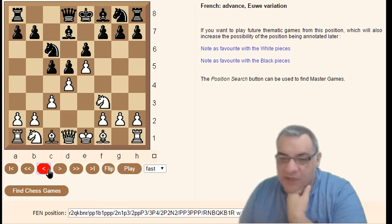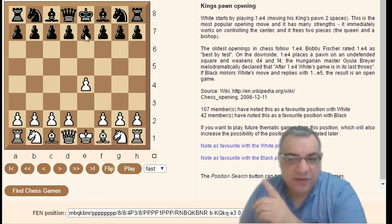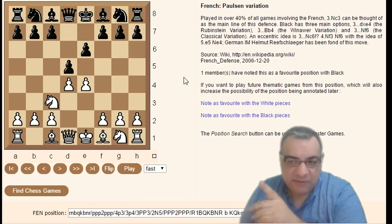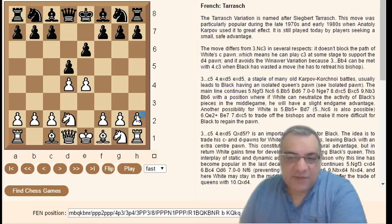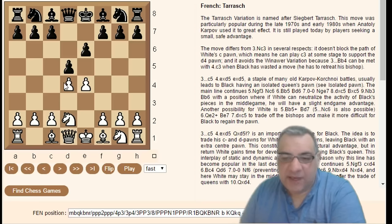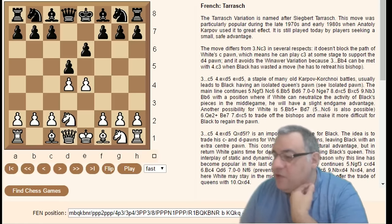Now we're going to a big line — a big, huge branch. The absolute main line of the French is Knight c3, as the full center is considered the main line, though I don't particularly like it. I prefer quite often Knight d2, which is the Tarrasch variation — it avoids this annoying pin. There are a lot of named lines within the Tarrasch, a lot of evolved official lines here.